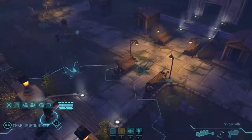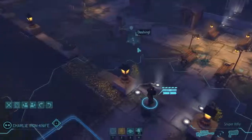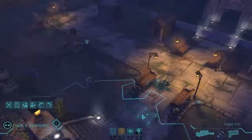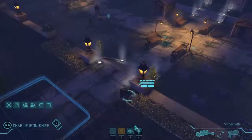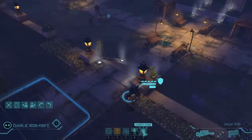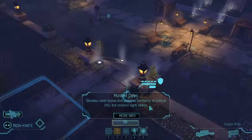Charlie Iron Knife — we want to get him a good vantage point to look over a good portion of the battlefield but keep him out of the line of fire. We'll have him hop right here and hunker down. Hunker down doubles your cover bonus and gives you immunity to critical hits.